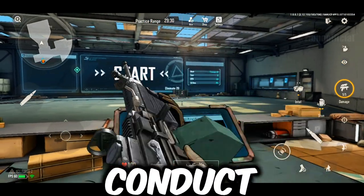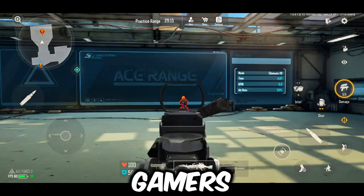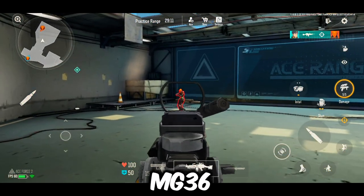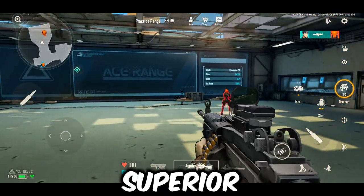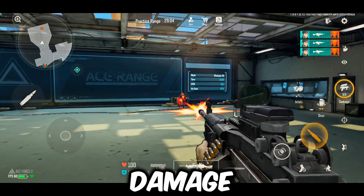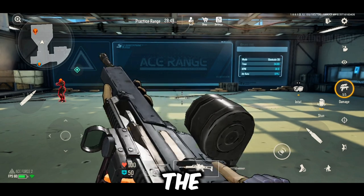Next, let's look at the SAW. This weapon is familiar to many gamers. It takes two shots to the head and four shots to the body. Compared to the MG36, the SAW is superior in terms of damage and overall performance. My machine gun ranking: SAW — top choice for its high damage and efficiency; MG36 — a solid second choice, but less effective than the SAW.